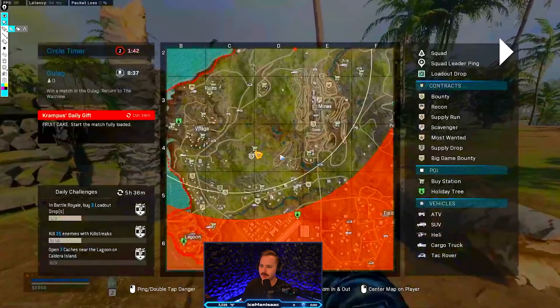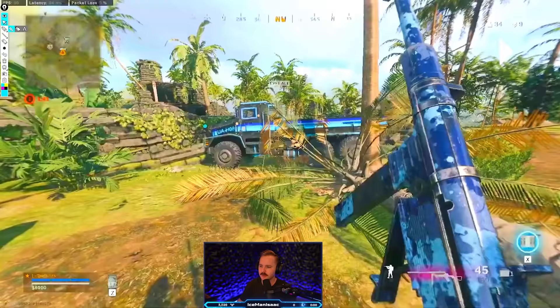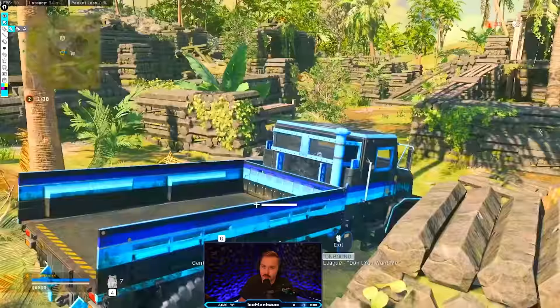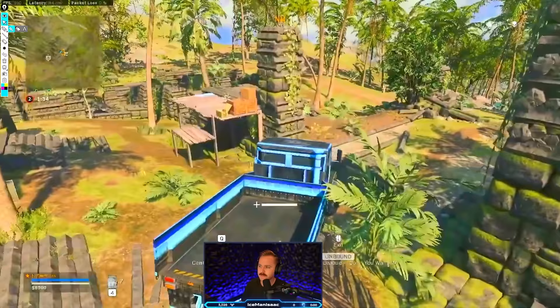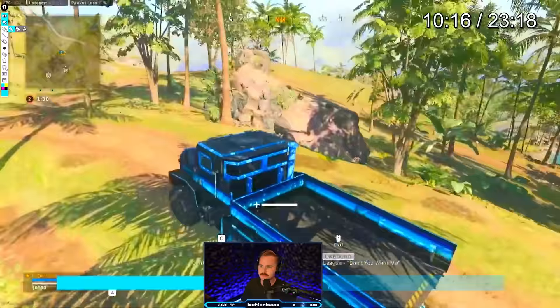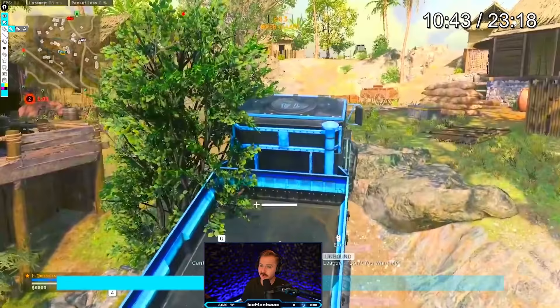It looks like you're opening up the map, possibly looking for a bounty — but there are no bounties in your area. That's possibly why you're not picking up contracts. Even still, I would pick up a supply run, and that would pull to somewhere around here. Kill anyone I see in route, and when I get there, I get a free self revive and enough money to get a UAV. Even if it's not ideal, if you have a vehicle you might as well run a supply run, because right now we're just rotating without intention.